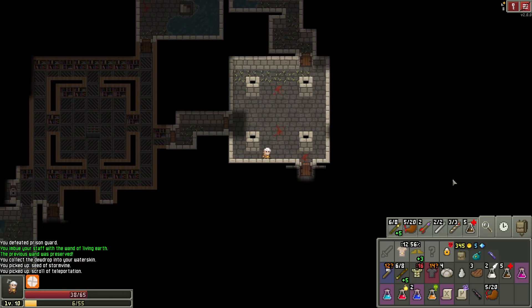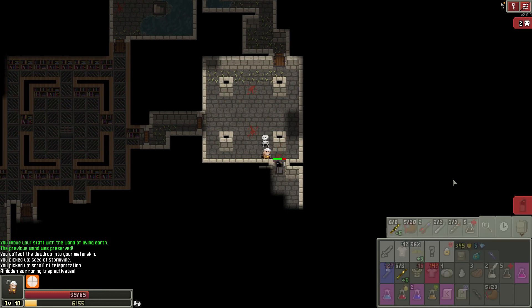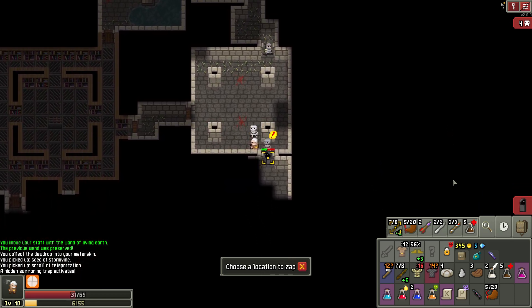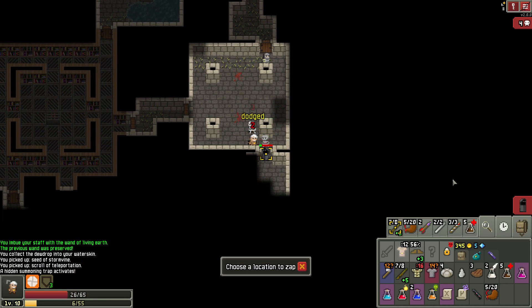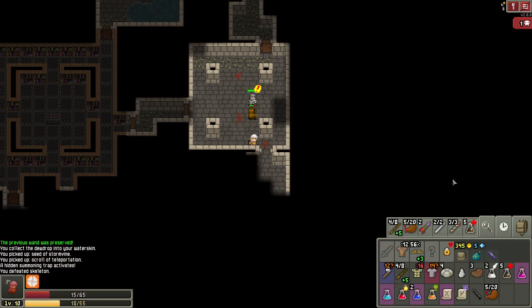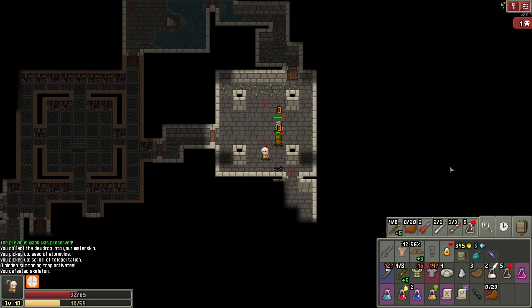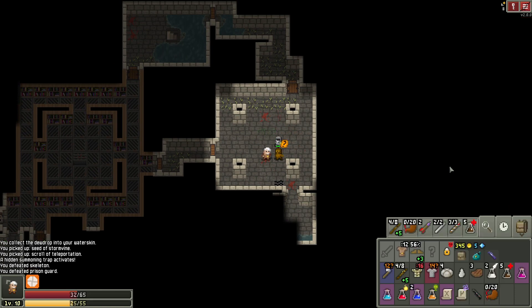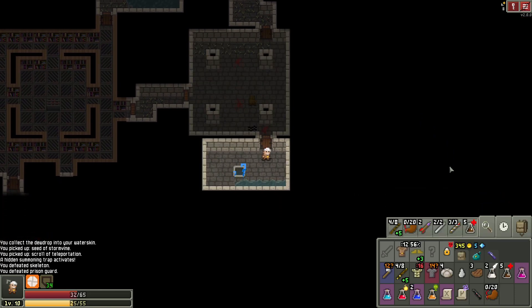Stormvine, whatever. Teleportation, whatever. Hello. Let's wander the living earth here — wander the living earth to you. Well, we got some armor anyway. There's our friend — just need to be further away. Drink some dew. Smack him around a little bit. Come up here and smack this guy around with you. Much better. He doesn't last very long, but he will last.